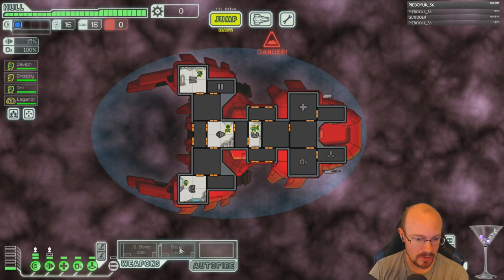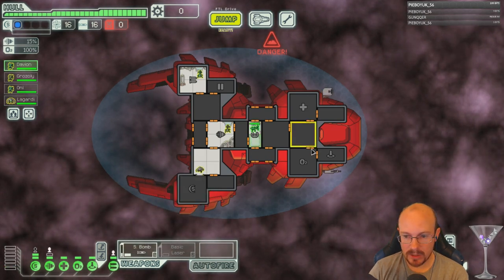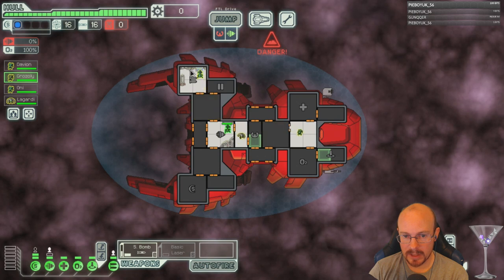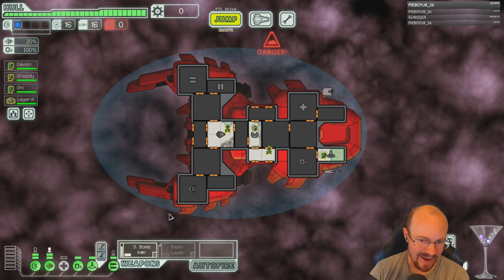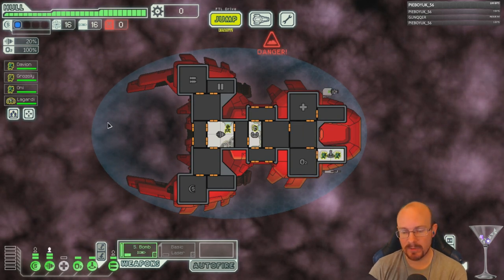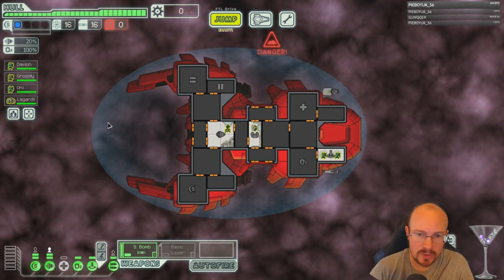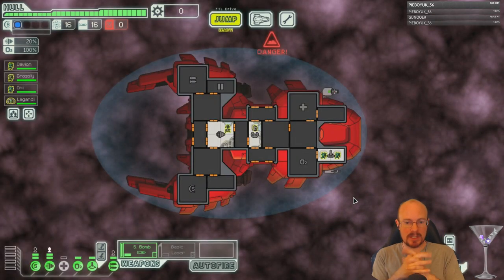Now, what I want to do with my crew here — put the Engi on piloting, then get two Mantis on boarding. Because it's a boarding ship, you're going to want to board. Double Mantis is about as good a boarding crew as you can hope for, other than like double crystal dudes. Let's give it a try.